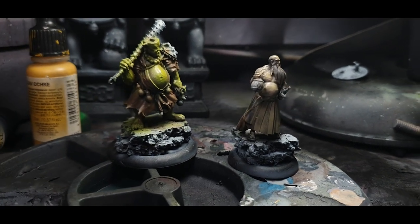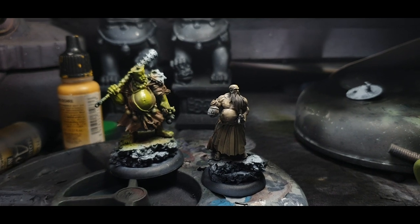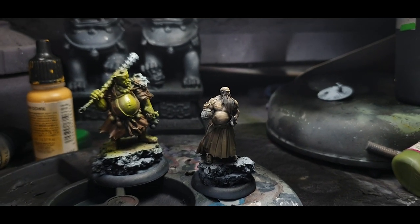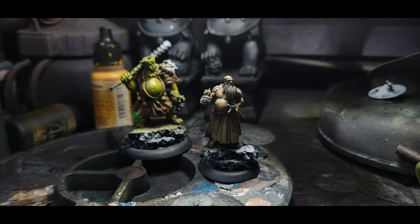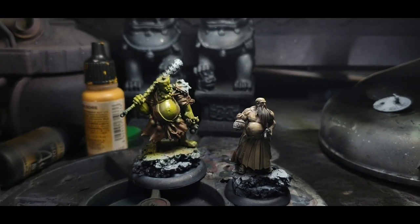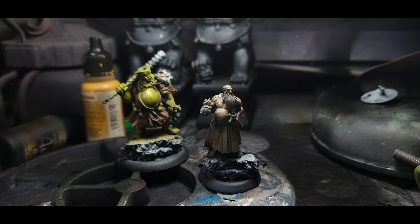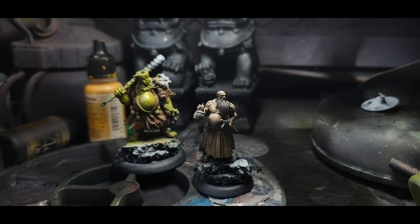I'm done with the airbrush work. I decided to just airbrush the skin and the cloth — the main parts of the models — so that I can pick out the details later. I'm happy with that avocado green on the Onisio, and the pale skin. I will probably try to make it a little redder in the face with the brushwork, because he is drunk.